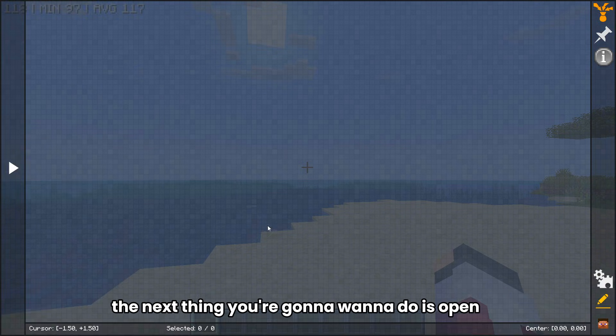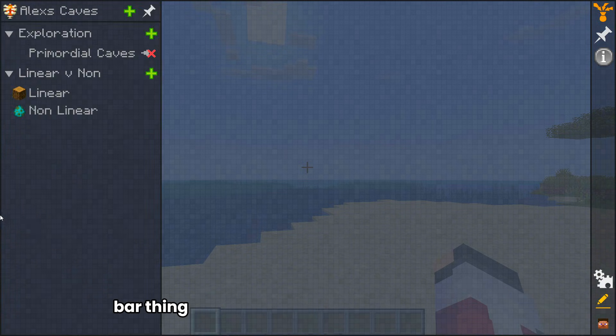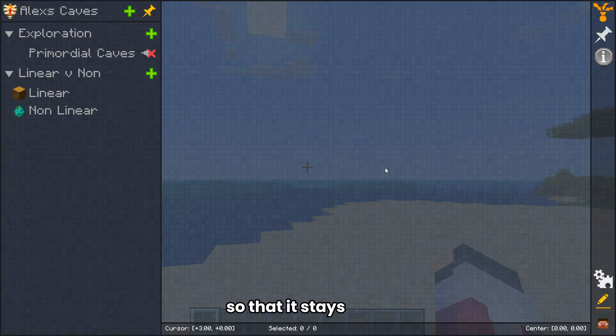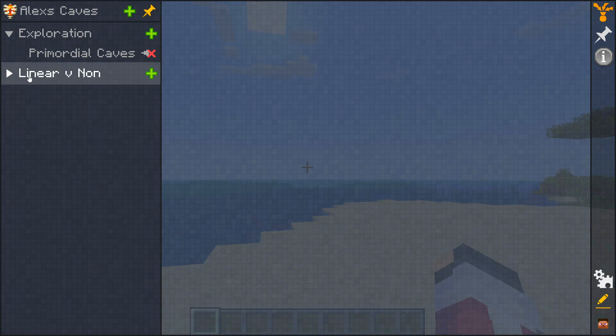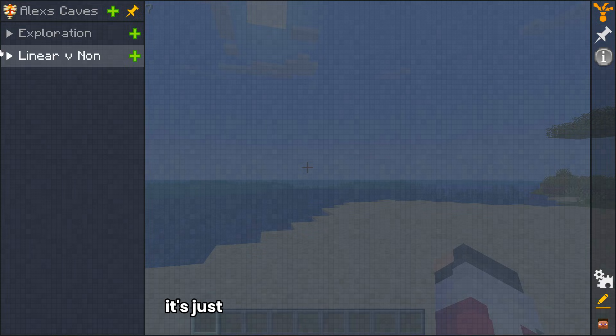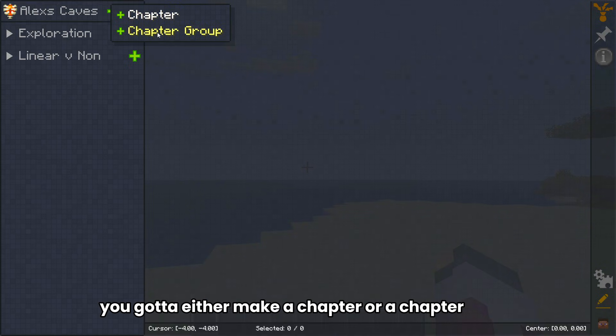The next thing you're going to want to do is open up this little bar thing right here. I recommend pinning it at the top so that it stays open even when you're working in this menu. Yours is not going to have these tabs here — it's just going to show your modpack, the plus, and it's all blank. You can't make quests yet.